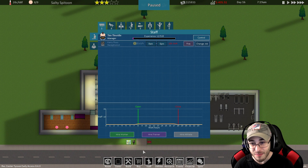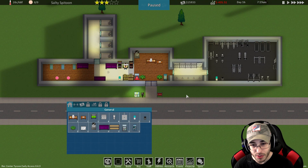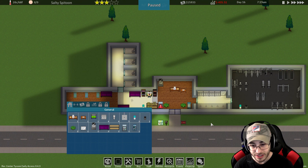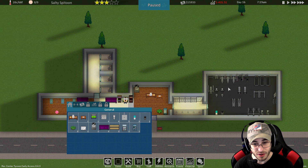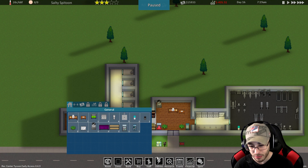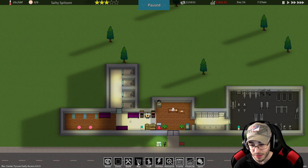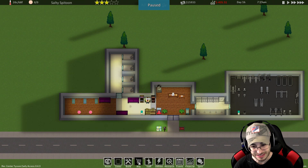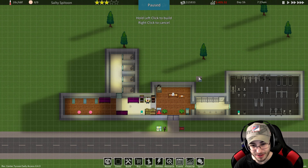Alright, we have money which is good. I don't know how to do this though - do I want to make it indoor, do I want to keep it outdoor? You can even make an outdoor pool. I think we're just gonna put the pool over here and see what happens. As you can tell, I'm feeling very uneasy about this one.